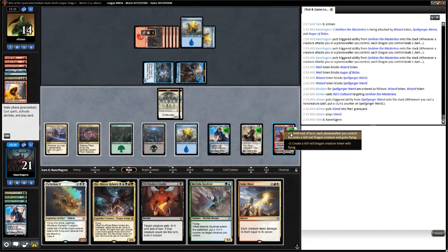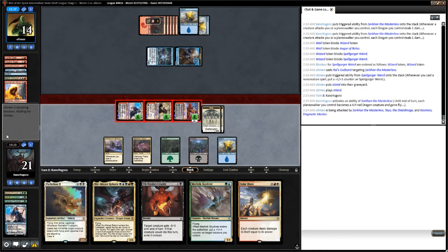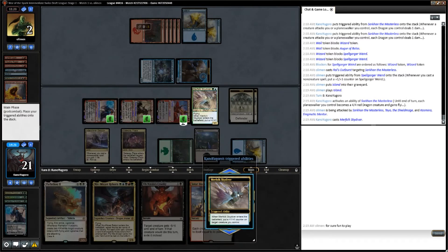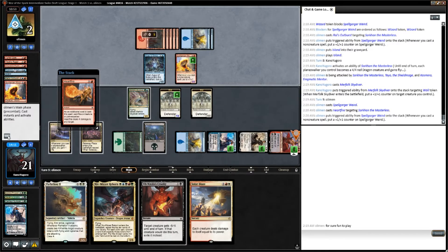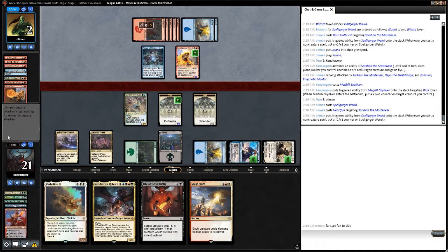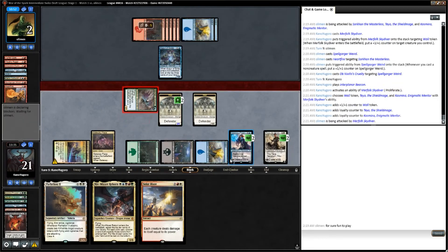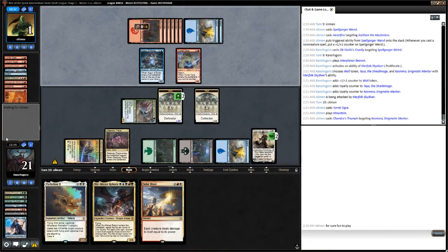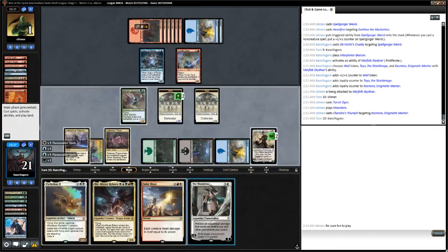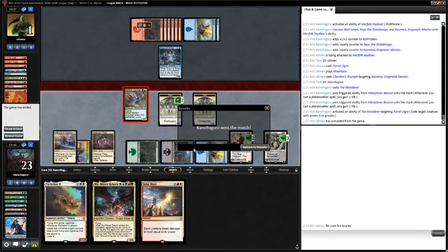We untap while keeping Sarkhan, plus to make more Dragons, and get in at our opponent taking them to 2. Our opponent says it was fun to play — not sure if that was sarcastic. They cast a Spellgorger Weird and Heartfire Sarkhan to kill him. We kill the Spellgorger Weird using Ob Nixilis's Cruelty, proliferate, and get in for one, taking our opponent to 1. Our opponent untaps, plays a Turret Ogre, plays a land, and Jaya's Greeting kills our Kazmina. We cast the Wanderer, exiling the only creature they have with reach, and get in for the last bit of damage, killing our opponent.